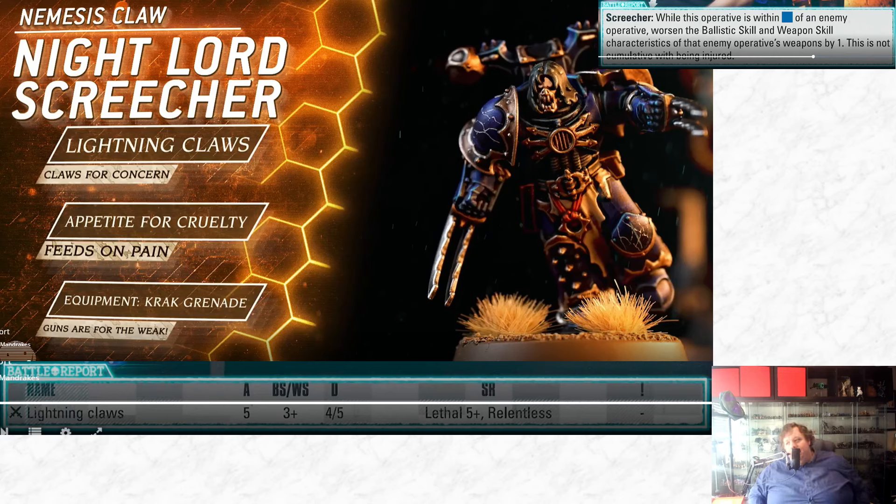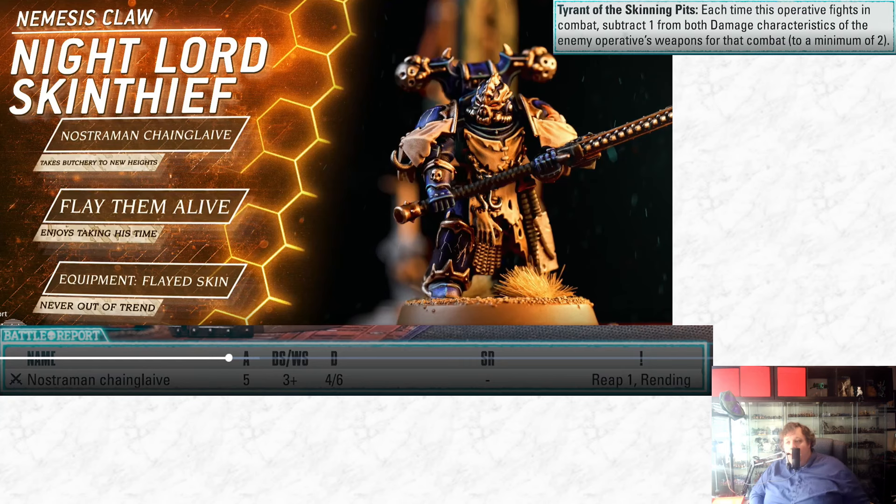The Night Lords Screecher had a pair of lightning claws: five dice, hitting on threes, four-five damage, lethal five up, relentless - pretty good. He also has the Screecher ability: while within blue of an enemy operative, you worsen their ballistic skill and weapon skill, making him basically a better Howling Banshee. He also has Appetite for Cruelty and Feeds on Pain - I suspect when he damages people he can heal, though there's probably slightly more to him than we've seen. His real thing is lightning claws. The team also has access to a krak grenade.